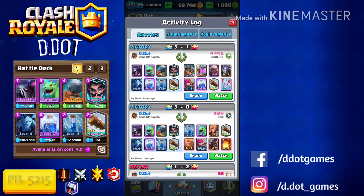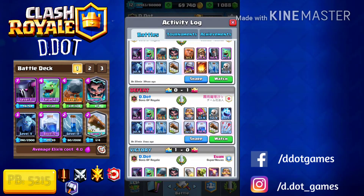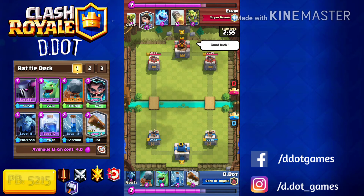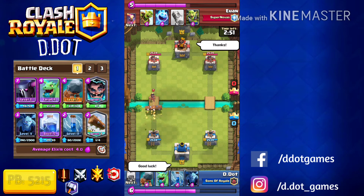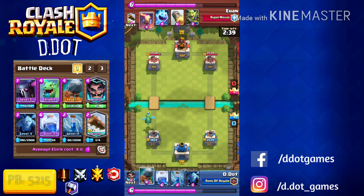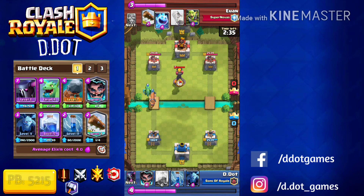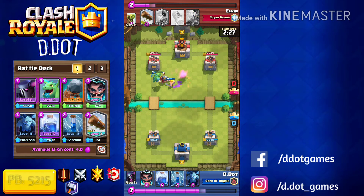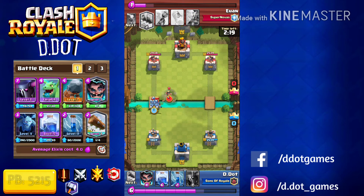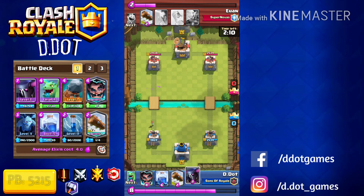Let's jump into another one against a more viable deck — the bait archetype, which is really dominant right now. I see Princess and I'm already thinking it's a bait deck, and since he dropped Princess and Goblin Barrel, that's reaffirming it. Knowing this, the only defense he has that counters this deck is Inferno Tower. So we want to bait out his Inferno Tower with the Battle Ram, and then go in for a bigger push with the P.E.K.K.A. Especially when Double Elixir hits, we'd cycle back to another ram and have a better chance of connecting it to the tower.